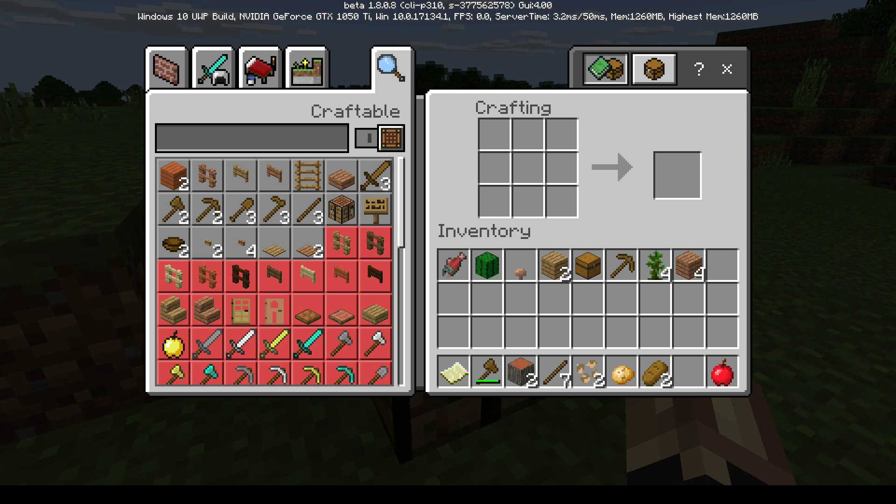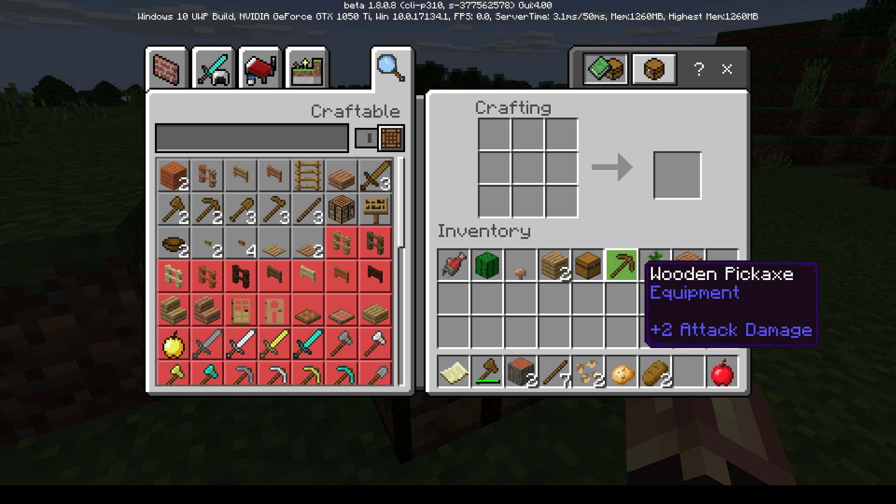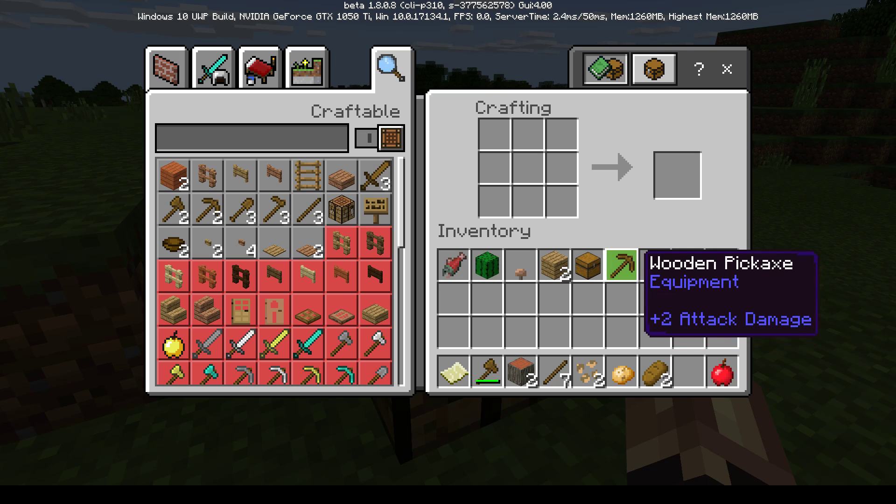Mom compares all the instructions going over her head to the adults talking in Charlie Brown. She says this is like going to Home Depot in an eight-bit fantasy land, and she's not into it. The kids try to keep her spirits up.